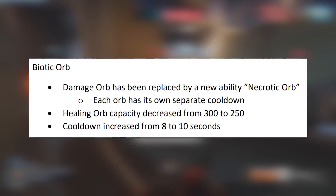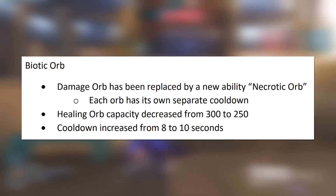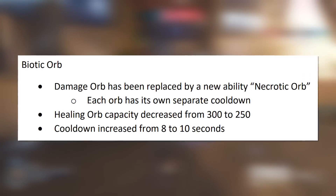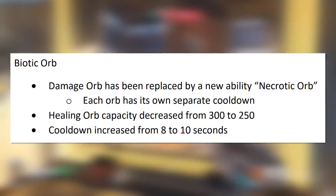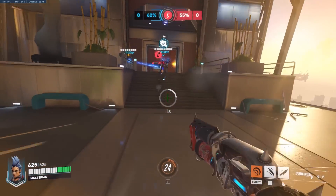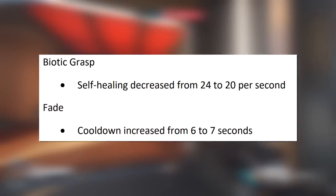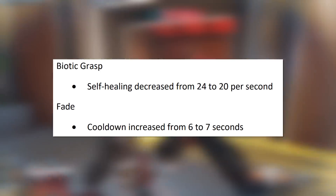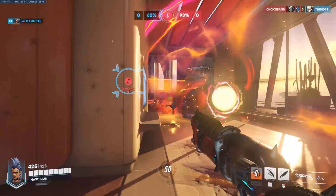Sticking with Moira, the biotic orb damage orb has been replaced with the new necrotic orb, and each orb now has its own separate cooldown. Healing orb capacity decreased from 300 to 250 and cooldown increased from 8 to 10 seconds. Additionally, biotic grasp self-healing decreased from 24 to 20 per second, and fade cooldown increased from 6 to 7 seconds.